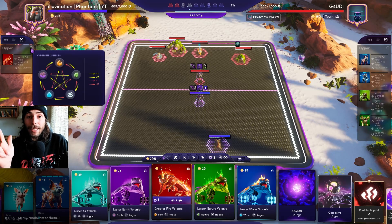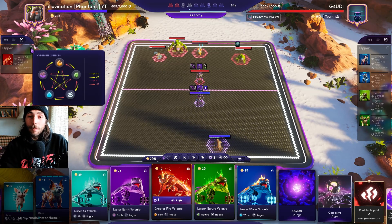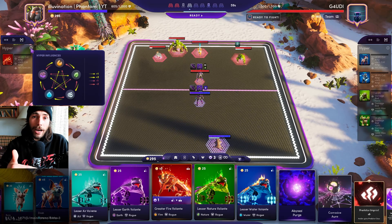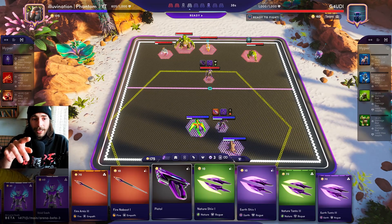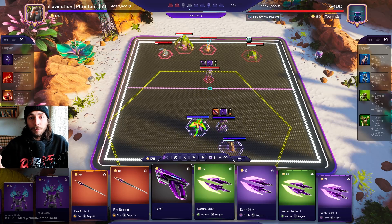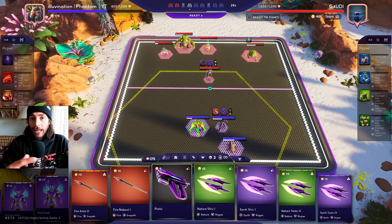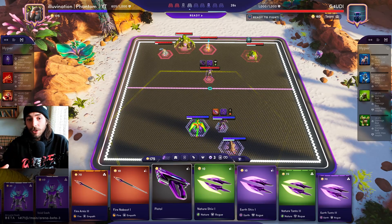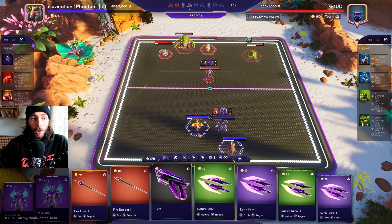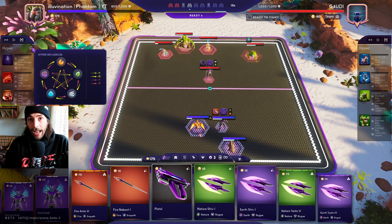In this case he's playing water plus nature, which are on opposite sides. So if we play fire, we counter his nature units, but his water units counter our fire units. The yellow hexagon shown here is the area where the hyperactive bonus is applied. If that area has a lot of nature or air Illuvials, we counter them and get hyperactive. If it has earth or water, our fire gets countered and we won't get the hyperactive bonus.